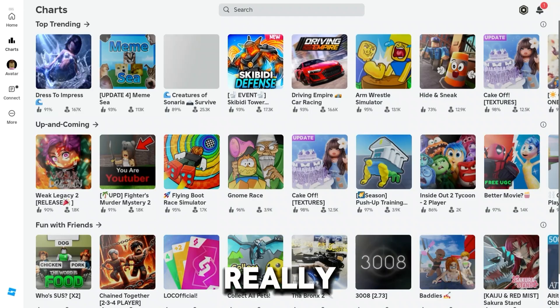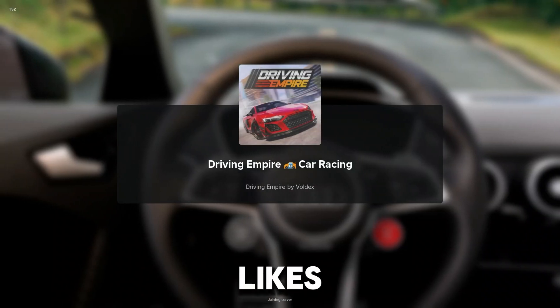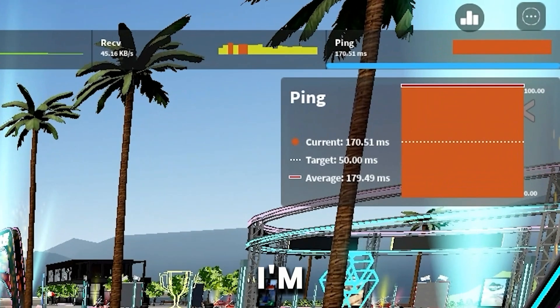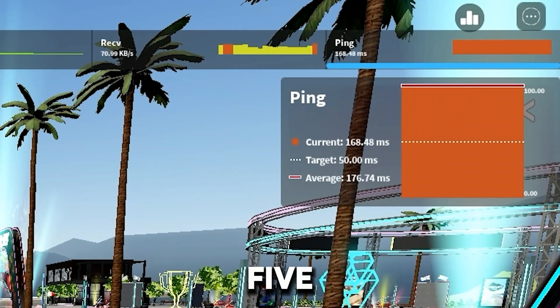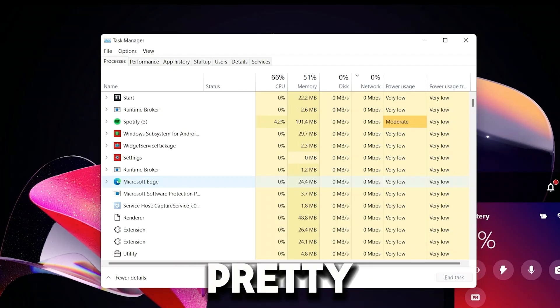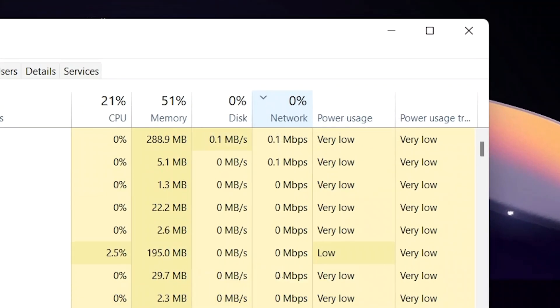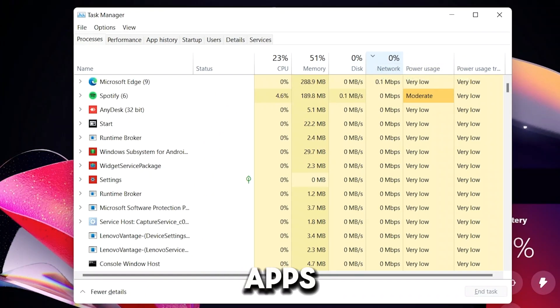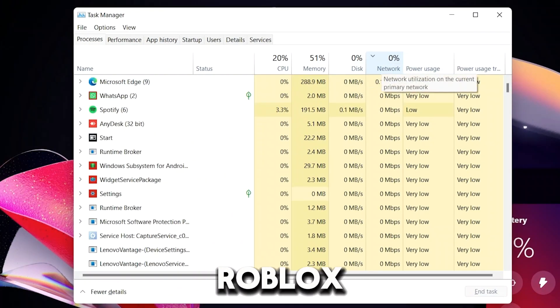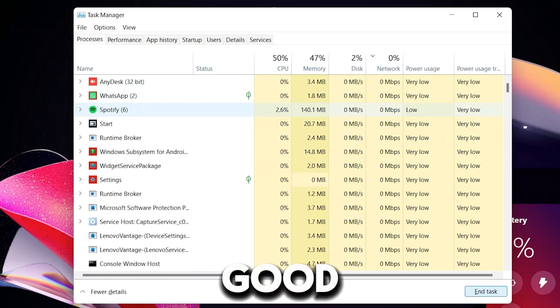I'm going to click on the Driving Empire game — it's really realistic and great for anyone who likes driving. As you can see, I'm averaging about 165 to 170, which is far better than before. Hit Ctrl+Shift+Escape to load up your Task Manager. Once loaded, click on 'Network' and make sure the network arrow is showing downwards. You'll see the apps that are using your internet and might be slowing Roblox down. Go ahead and close out of something like Microsoft Edge or end that task.